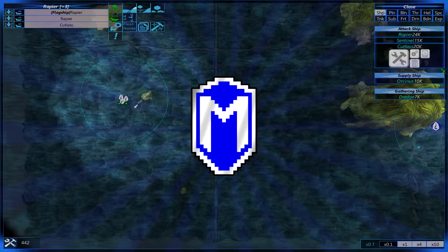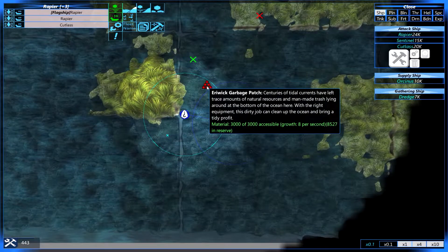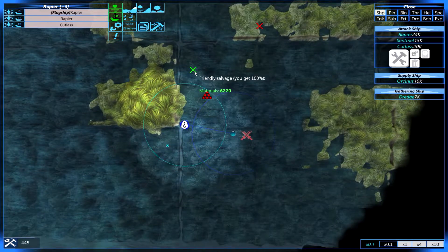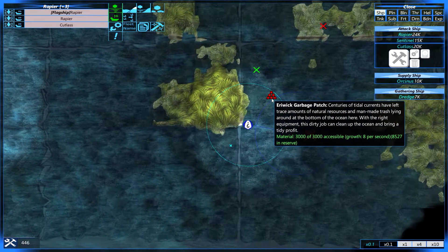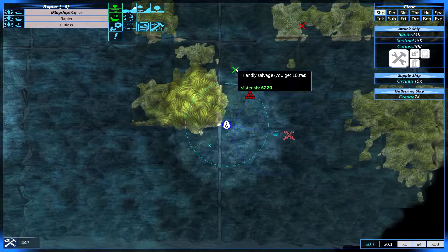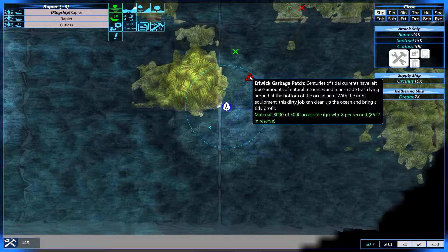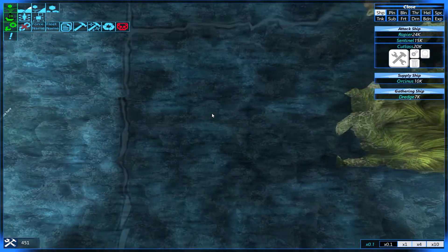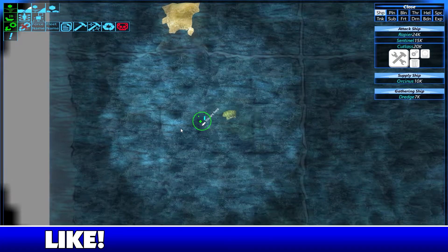Hello everybody, McGraw here and welcome back to another episode of From the Depths. As you can see, this force here actually took this from us. I had the dredge over here gathering stuff and when they attacked, I decided to break this thing down because it has no weapons. It was actually gathering some stuff.